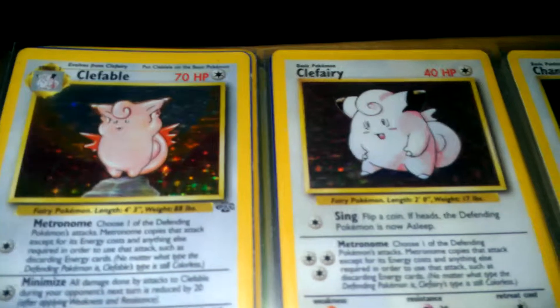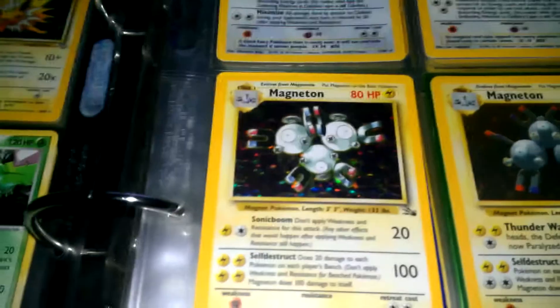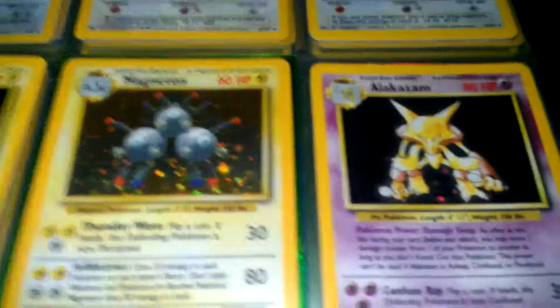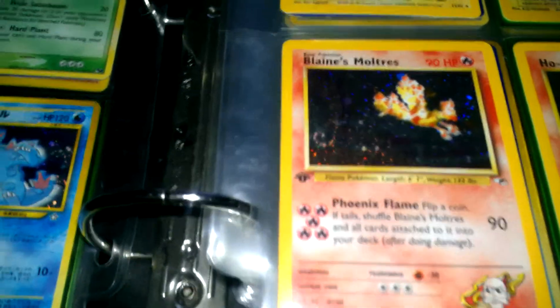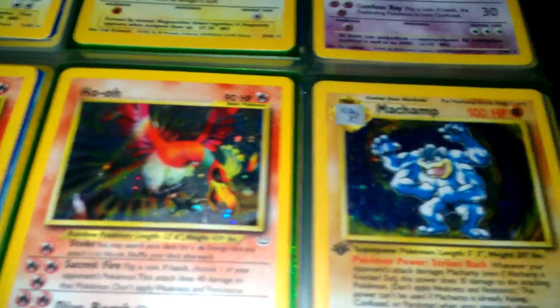Clefable. Clefairy. Chansey. Magneton. Another Magneton. Alakazam. Blaine's Moltres. Ho-Oh. Machamp.